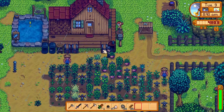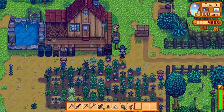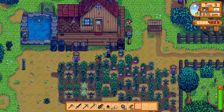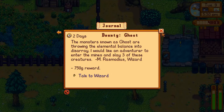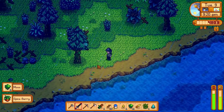I wanted to put a salmonberry into a preserve jar, and accidentally gifted it to Robin, who was working on my house, so I put another one in the preserve jar to get some wine for the shipping collection. I went to the mines to collect some more iron and finished the quest for the wizard, which I went to visit straight after, collecting all of the moss on my way.